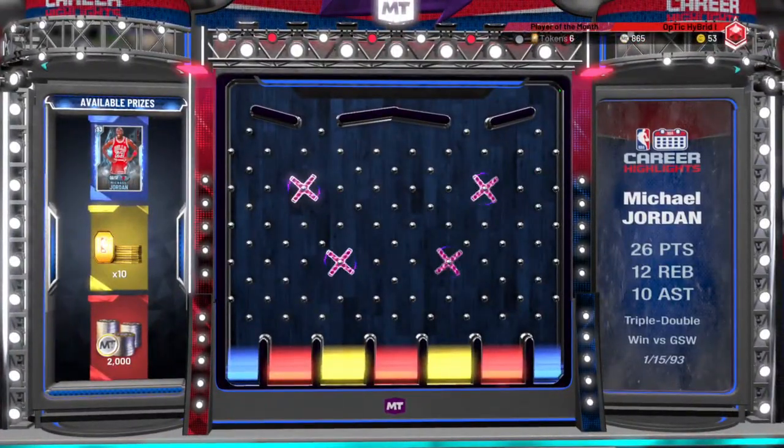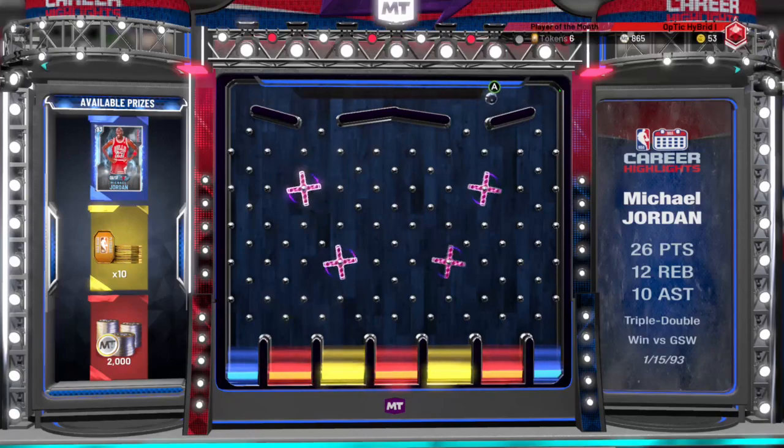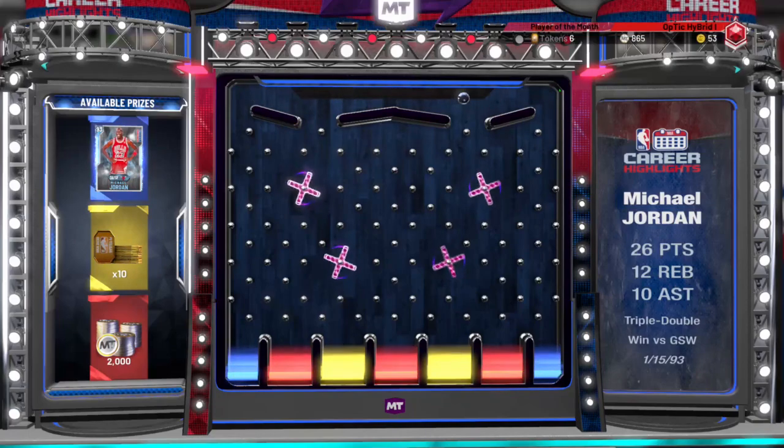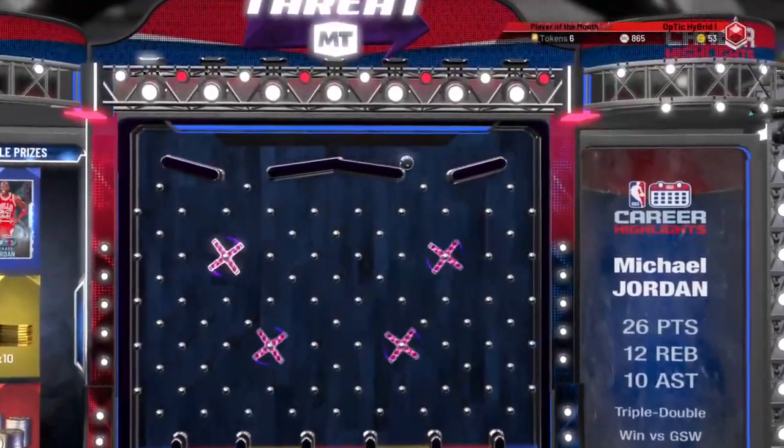So we have to land in the blue to get the Michael Jordan. I'm praying I land that blue, but honestly 2000 MT — do not want it. 10 tokens — do not want it. I think the best spot is just to land in the very corner, that gives you the highest chance. Ooh, I messed it up! I messed it up! Damn it, I'm tight.